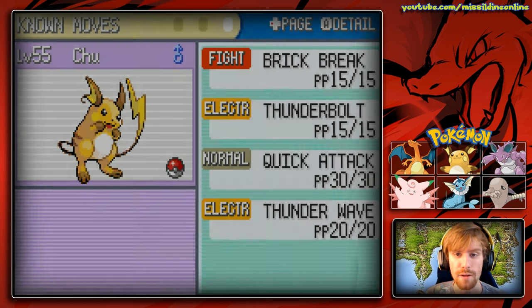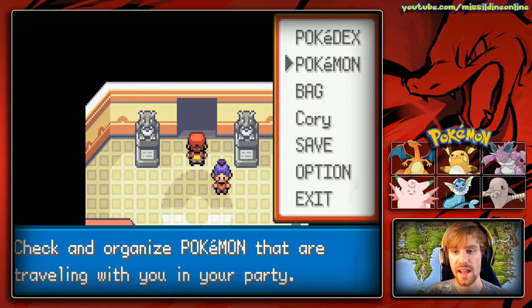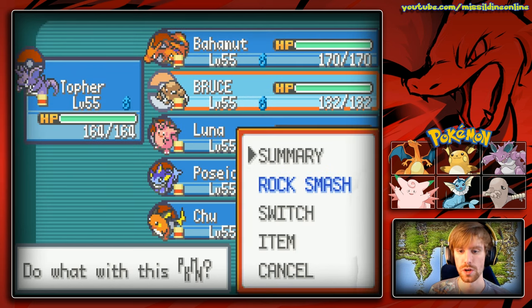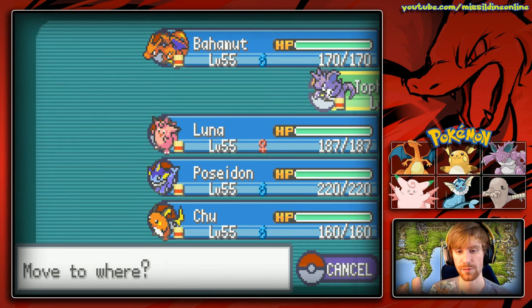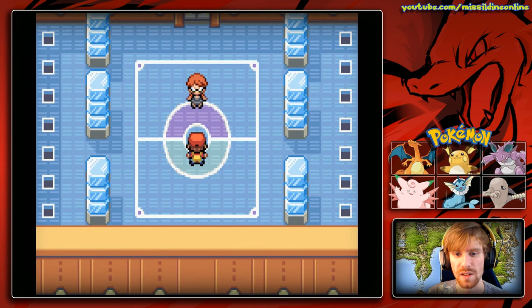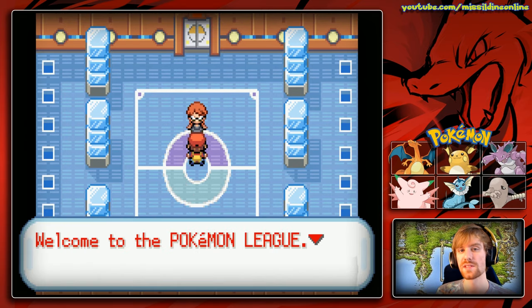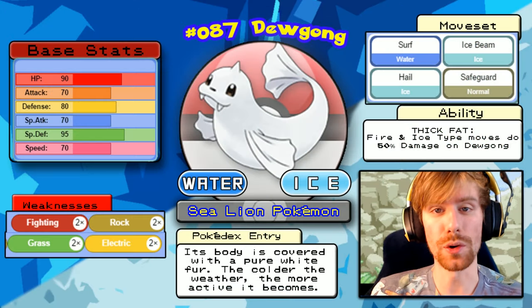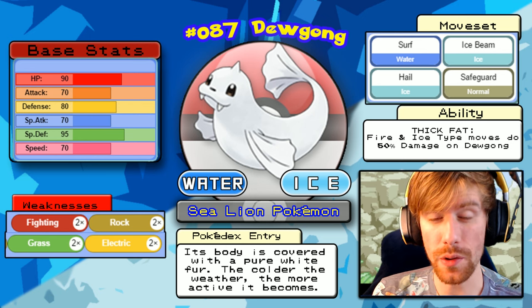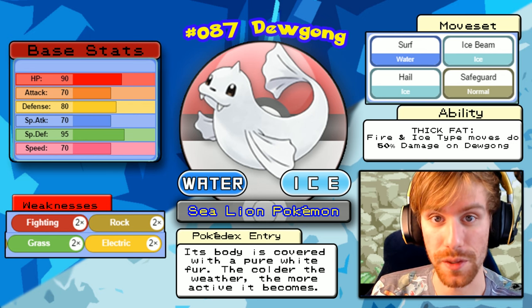The Elite Four battles are going to be split into two videos, so I wanted to give you a full list of our team before we began. I'm also going to give you a full look at the teams we'll be fighting. Let's go ahead and take on Lorelei, the first of the Elite Four. Lorelei focuses mostly on Ice type Pokemon, but that doesn't mean Fire types are what will prevail here.